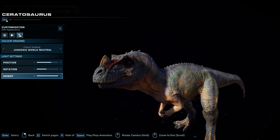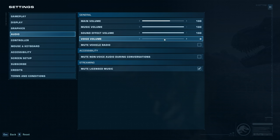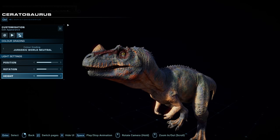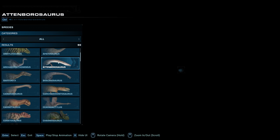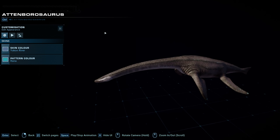I had voice volume off — my bad. But the dinosaurs do have voice sounds in the Species Viewer. Ceratosaurus sounds great. And Attenboroughsaurus — it does sound like the narrator from the first Jurassic Park, which I don't know if it's on purpose, but it must be. It does sound like Richard Kiley from the original Jurassic Park — a pretty cool little addition.